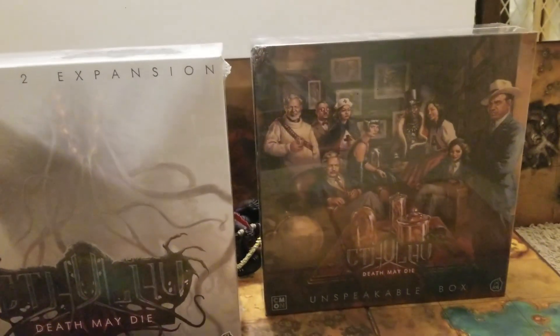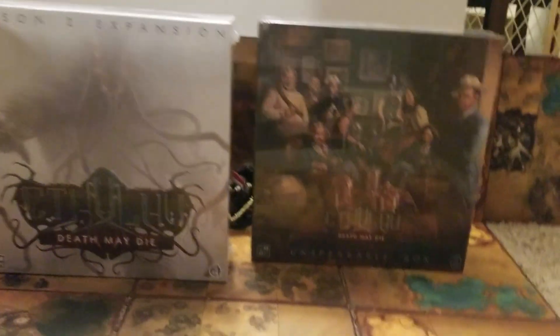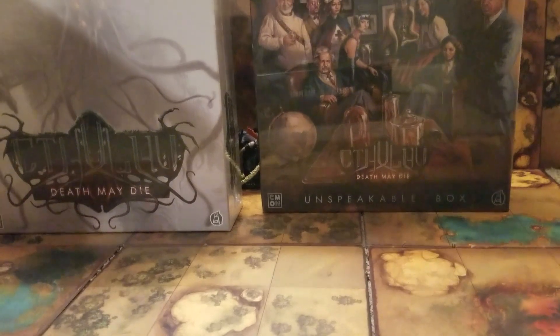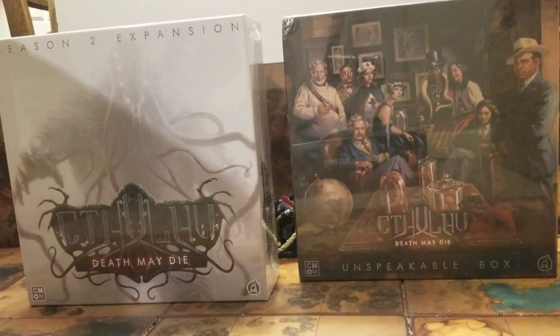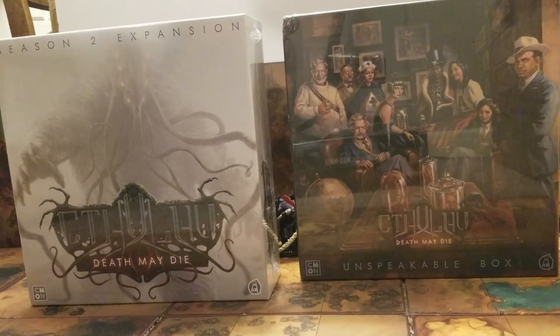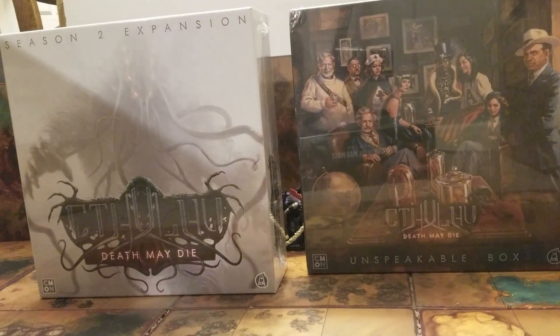That other box has your Yogg-Sothoth in it. From what I gather, the actual sculpt isn't Yogg-Sothoth itself - it's actually an avatar, a character from one of the H.P. Lovecraft stories. He didn't write novels; he wrote pulp fiction shorts. I don't recall the exact character name. I'm not a big H.P. Lovecraft aficionado, even though I do have all the miniatures.